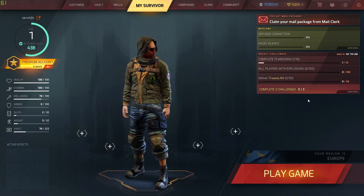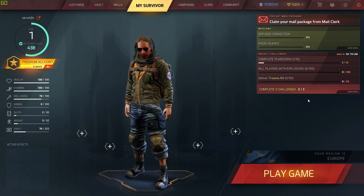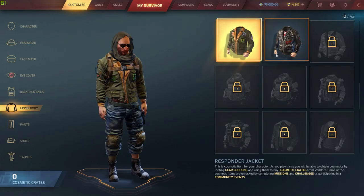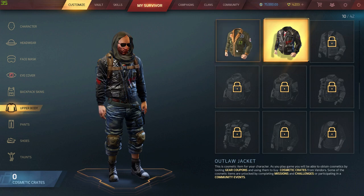First things first, we're going to start off in the menu, because this is where you can see everything — whether you've got premium, your level, how much XP you need, what server you're on, weekly missions, and all that good stuff. You can also see what your missions are right here.